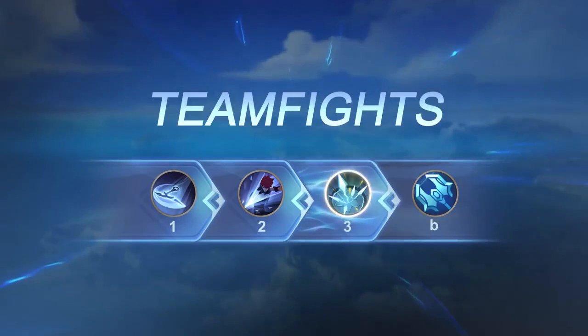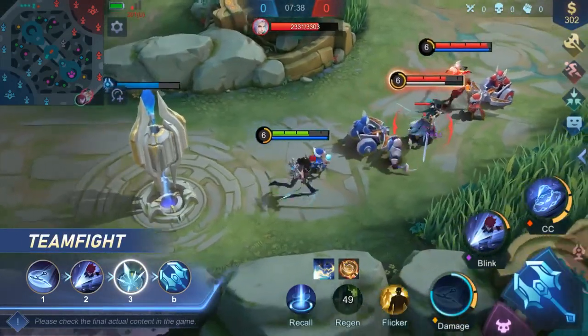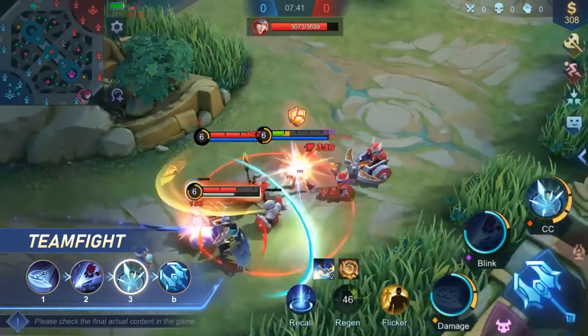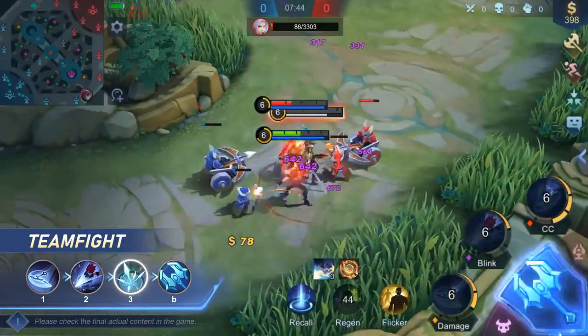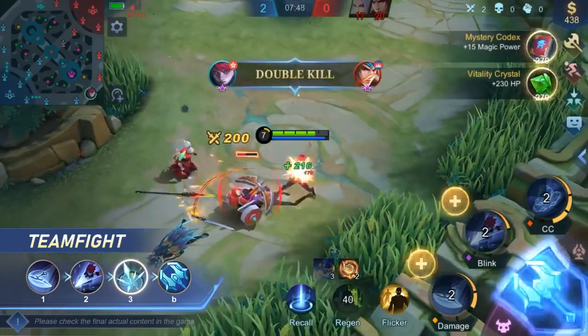Team Fight number one. In teamfights, cast Scythe from a distance to add a stack of extra magic lifesteal, then Sword to go in. Cast Enhanced Chain at the location with the most enemies for maximized crowd control. Then spam the empowered basic attacks to dish out more damage and heal yourself.